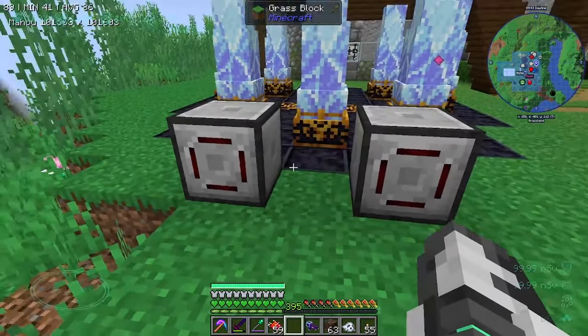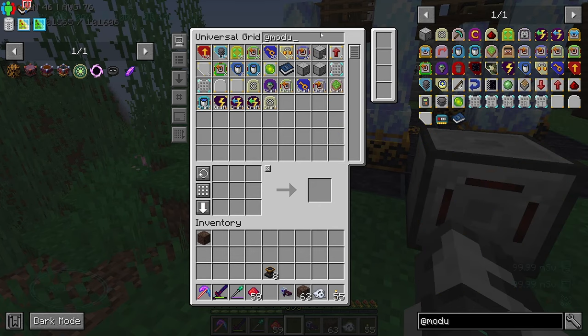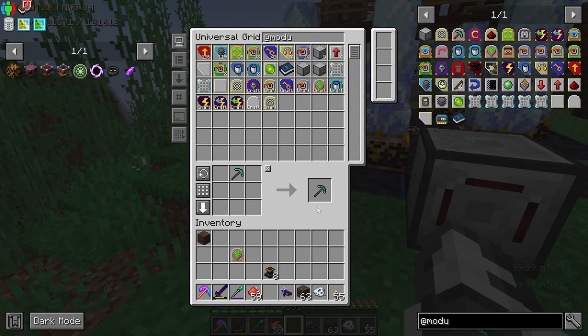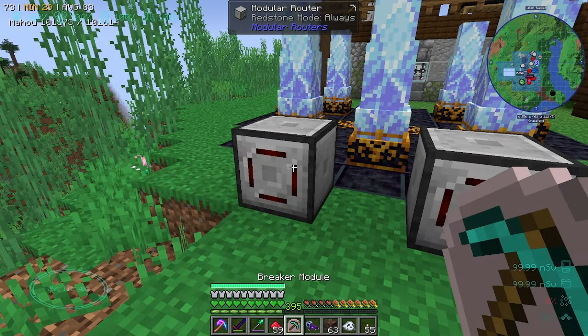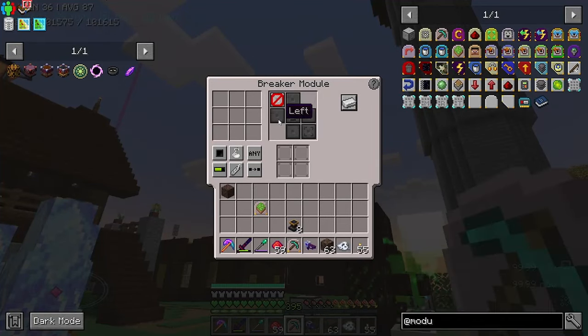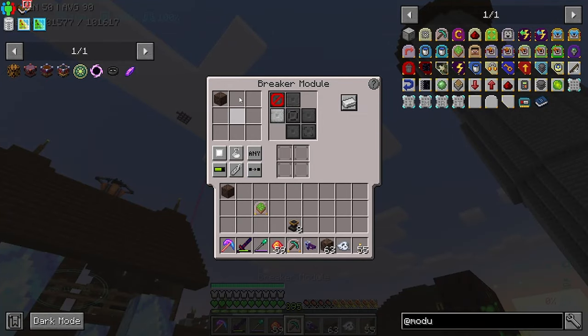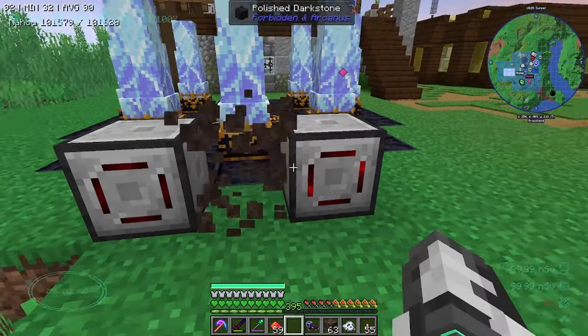We need a placer module and a breaker module. The breaker is going to go here and we set it to break on the left. We need to tell it to pick up the soul sand. I think it just works right now - I've changed some setting, not exactly sure which one, but it means it works without the security module now.